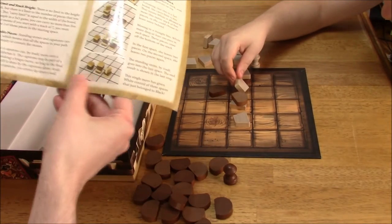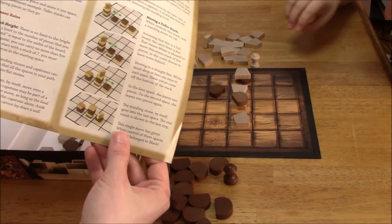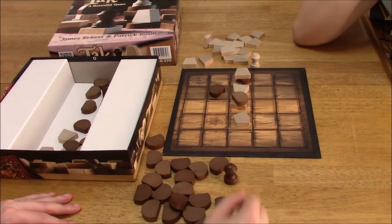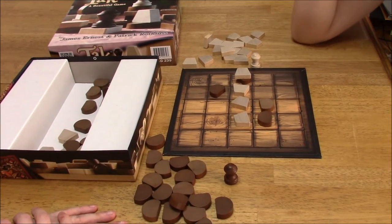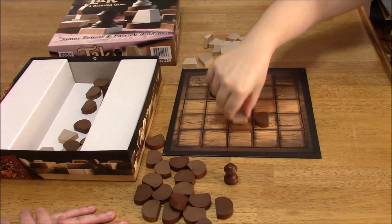Other ways to win: if either player runs out of pieces or if the board is completely full, then the game ends immediately and the player with the most flat stones wins. I'll put one here. You're going to move — no, you can't move that because that's my stack. You can only move a stack that you control.